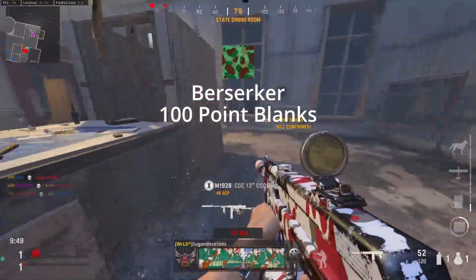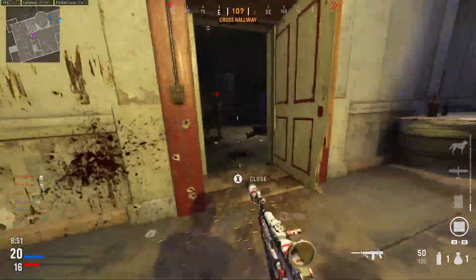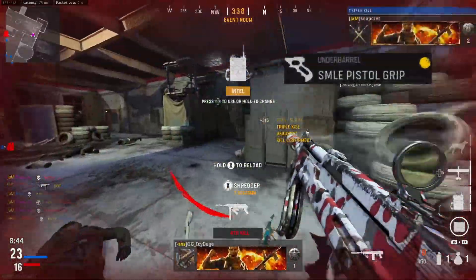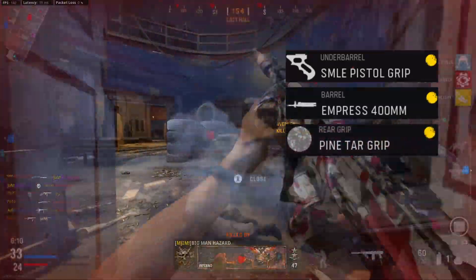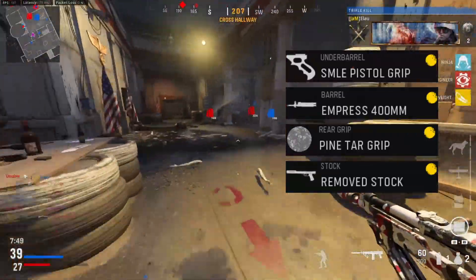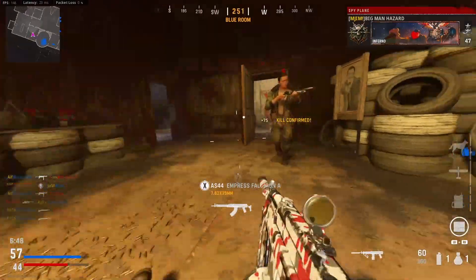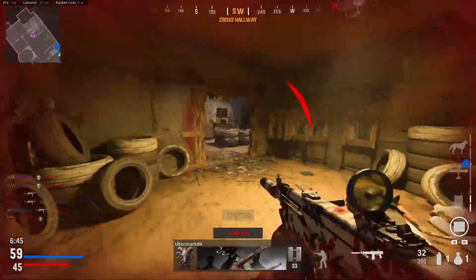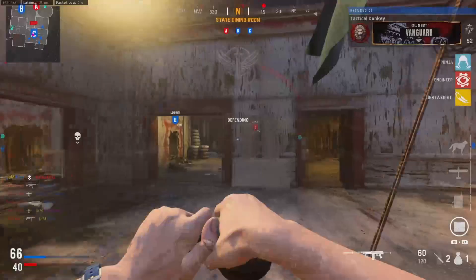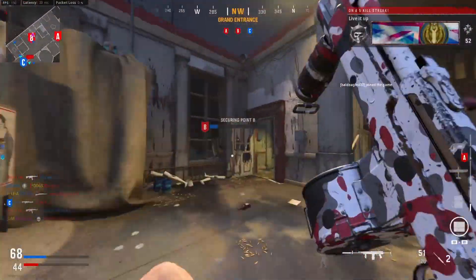Berserker requires 100 close range kills — when I did this it was point blanks, but they changed it in a recent update to make it slightly easier. The class I used is the SMLE pistol grip, Empress 400mm barrel, pine tar grip, and the remove stock, which makes hip fire incredible on this gun. Combined with the Gung-Ho proficiency, you can literally full sprint while hip firing — it is insane. I threw smokes down in Das Haus and got so many point blanks in about three games. Note that a later challenge requires hip fire kills, so you can combine them if needed.